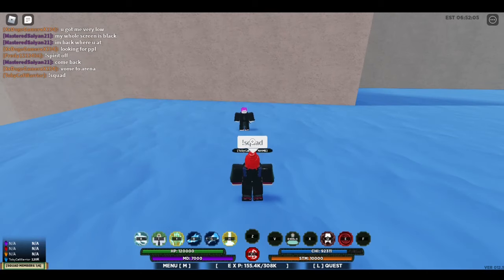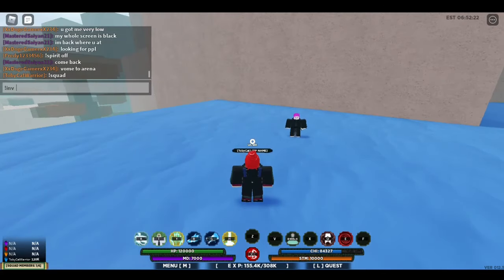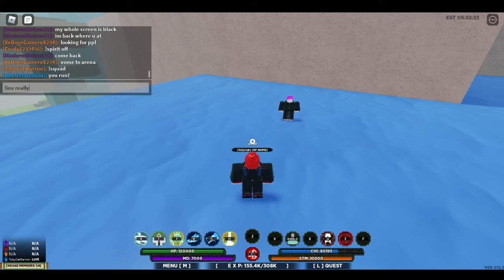Once one member has made a squad, you invite members to your squad using the command exclamation point inv — for invite, I-N-V — and then you start to spell the name of the person you're trying to invite. Literally any part of their name that someone else doesn't have in the server, you can type.